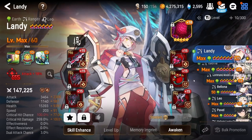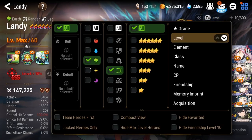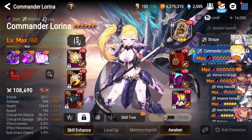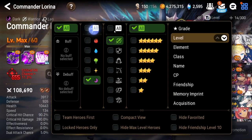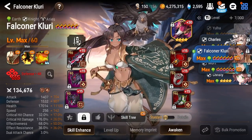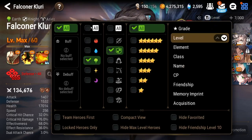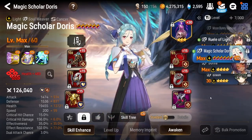Here is my slightly scuffed Landy — I had to take her necklace to give it to Aiden. My Commander Larena is the same from previous videos; it's my f2p Commander Larena — you can build a better one with higher speed and actually 100% critical hit chance. Here's my scuffed Falconer Kluri with just over 60% effectiveness, and finally here is my Doris.